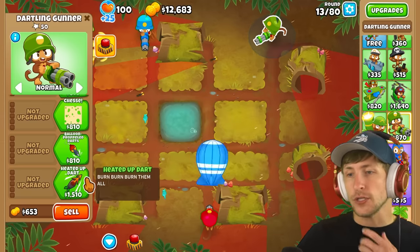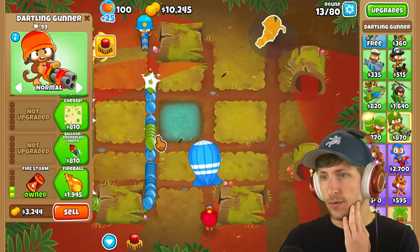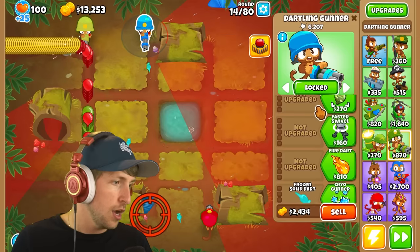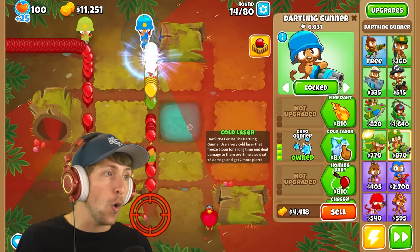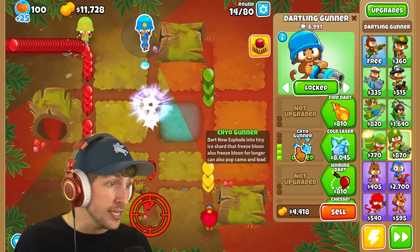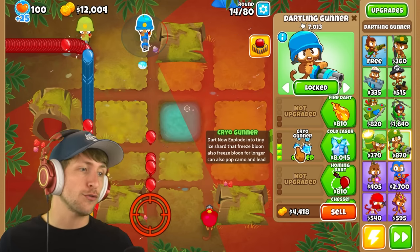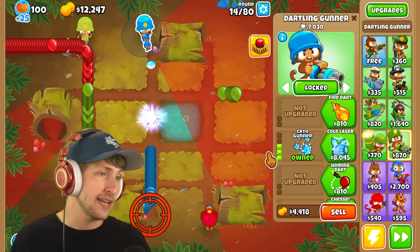The heated up dart path: burn them all, firestorm — this just sets them on fire. Let's get the cryo gunner — darts now explode into tiny ice shards that freeze balloons, also freezing balloons for longer and popping camo and lead. That's really good.